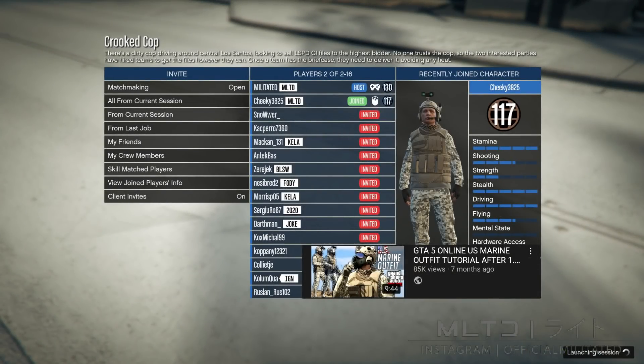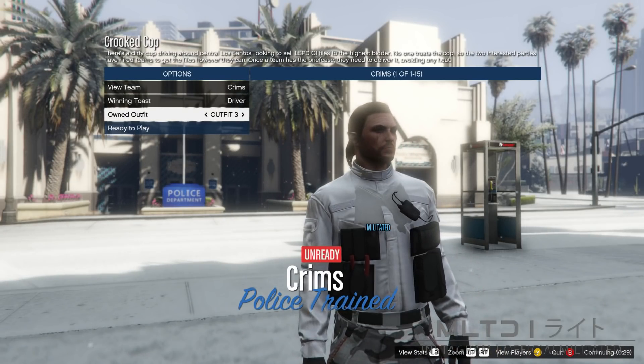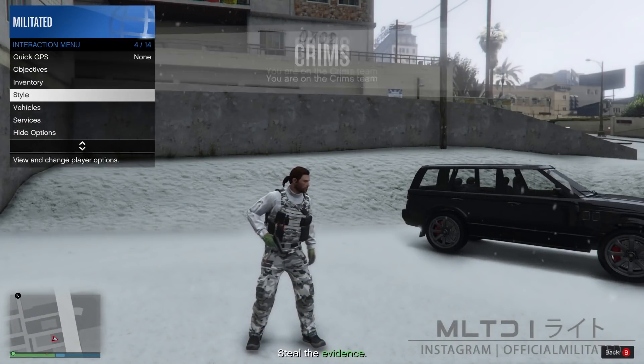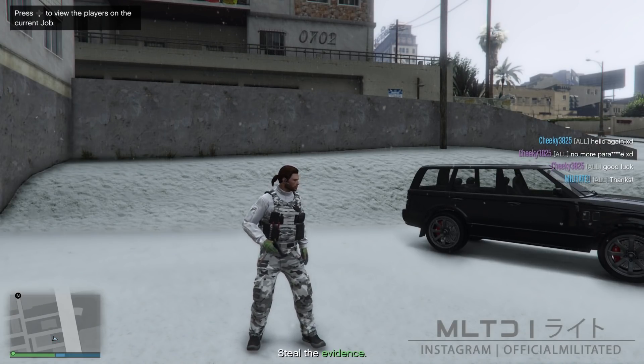Once you've got someone and started the mission, you'll be taken back to the outfit selection screen. Go down to own outfit, press right once to equip outfit 3, and right again to equip plate carrier. After readying up and starting the mission, open the interaction menu, go into style and accessories, and press left to equip the grey earpiece. Then bring up the phone and quit the job, which takes you back into a free mode session.